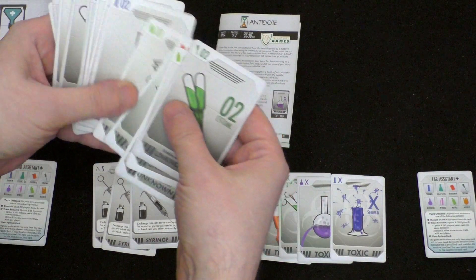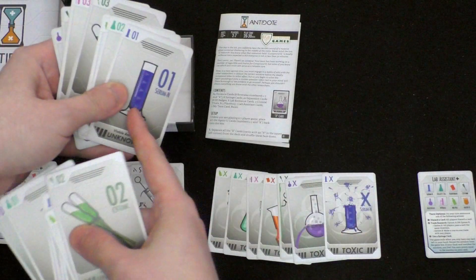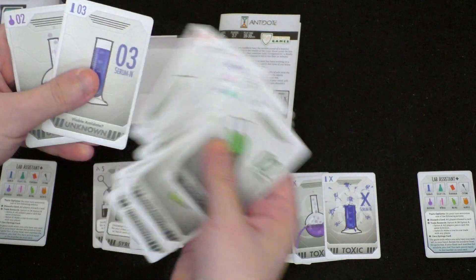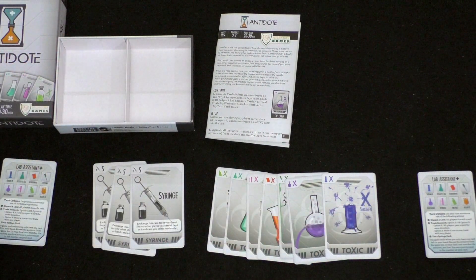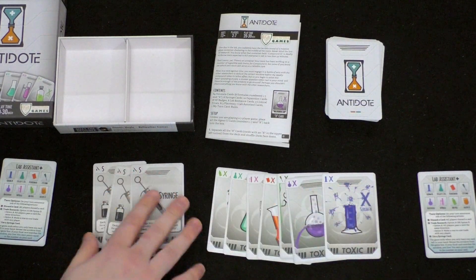So this one will have a blue one, a blue two, and a blue three. There is a one, two, and three for each of these toxins. And we're going to be dealing these out along with the syringe cards.